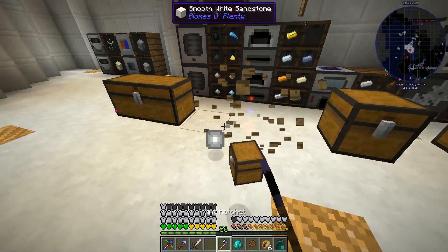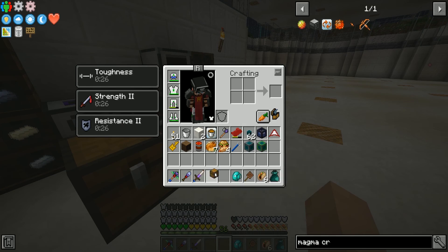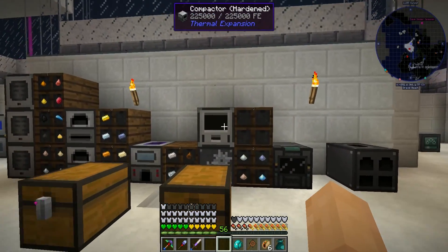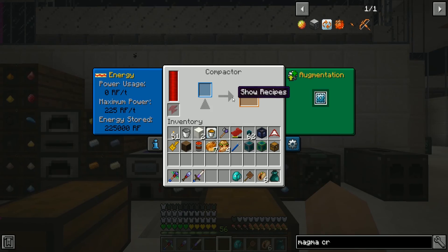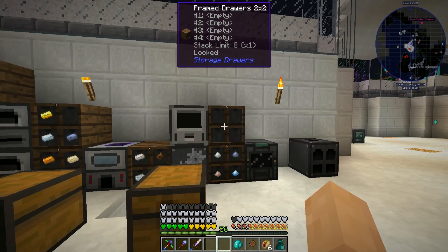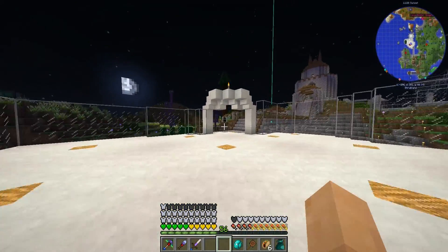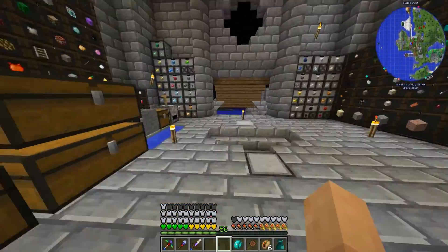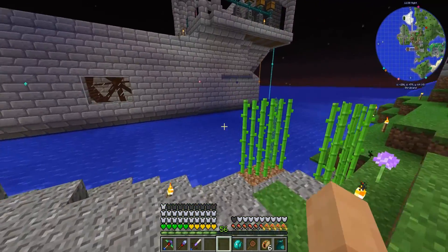One thing that changed is I added a compactor, upgraded it, and added a gear working die to it. Now we can set this up to house a certain amount of gears. I made a whole bunch off camera over at our immersive engineering section, so let's go grab those.